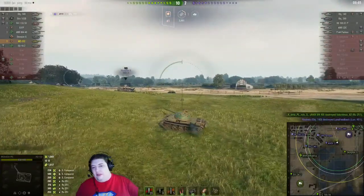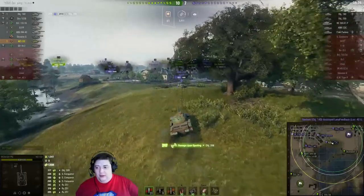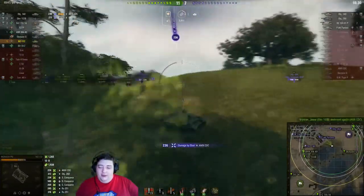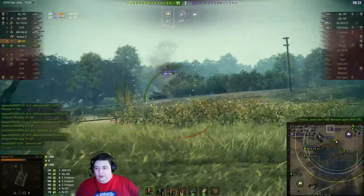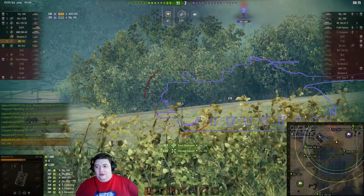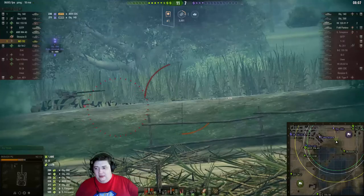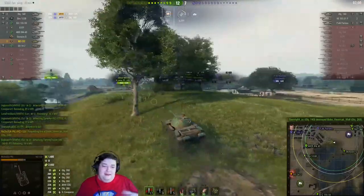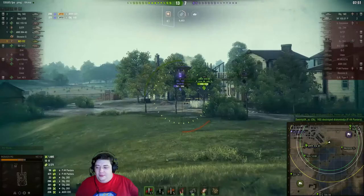He's still looking for shots on the 268 — we obviously want to take it out as soon as possible. Pulling up on this AMX, he's going to get lit and he's looking to just take it out of the game. Unfortunately it gets a snapshot off on him as he gets one off on it, so we're down to about half health. They definitely know we're over here now. A nice tracking shot — more or less just a snapshot — blows the 268's tracks off and we get a bunch of spotting damage on it. For a while we just couldn't get a shot on him because he kept popping up in weird places and angles.